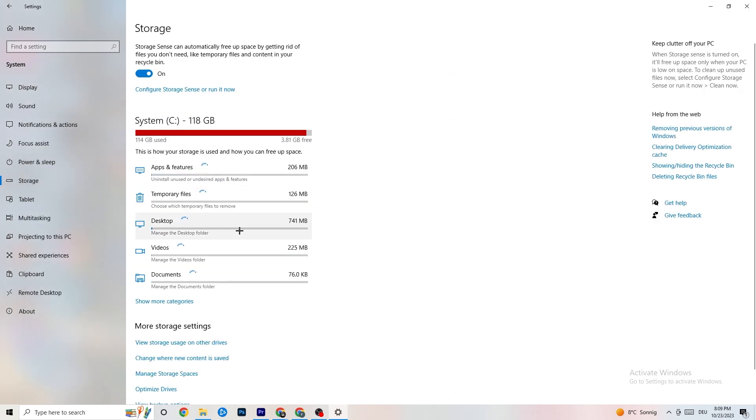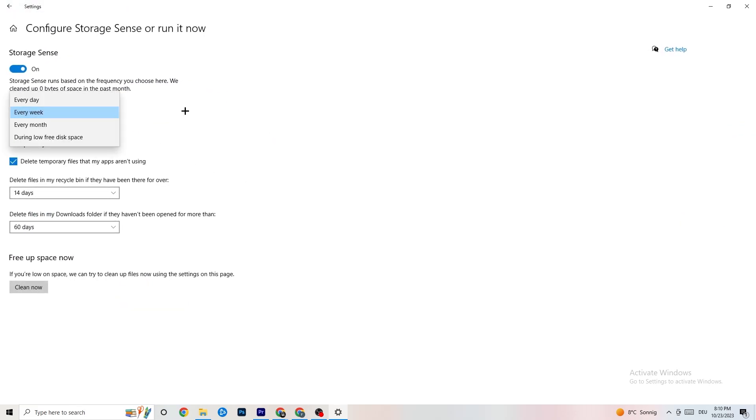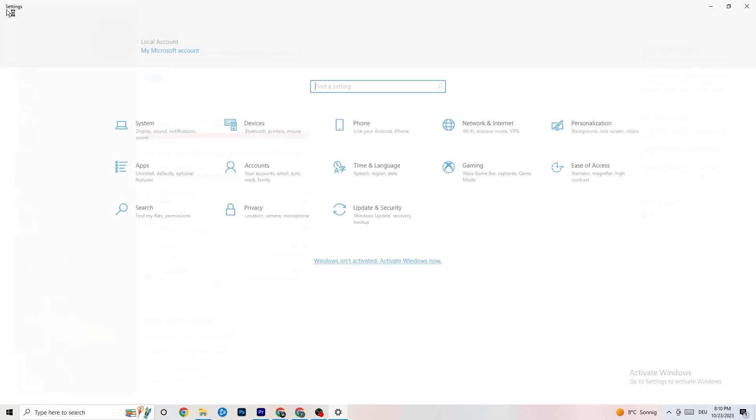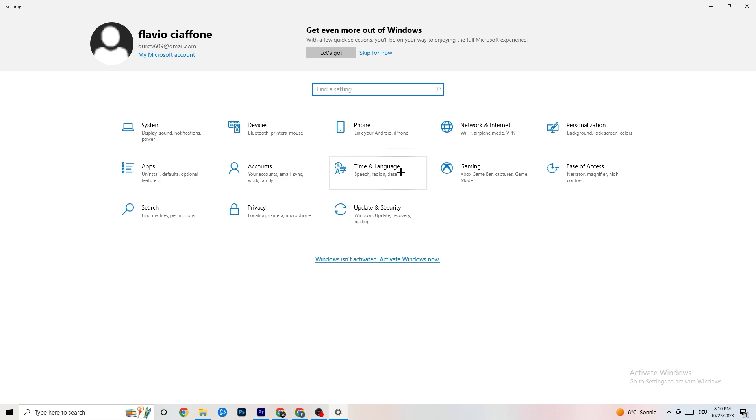In Settings, click on 'Storage,' then 'Configure Storage Sense' and run it. Click 'Clean Now' — this will clean every single trash file currently on your PC. It takes a little while. Once done, go back to the main Settings screen.